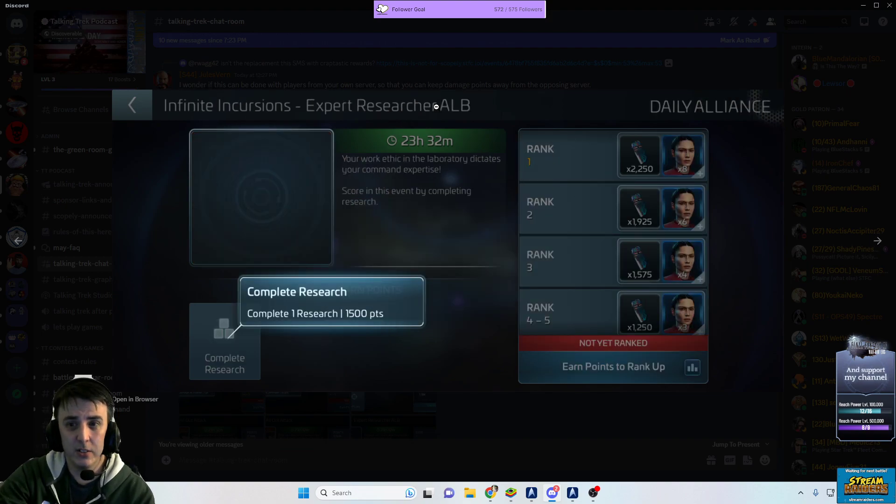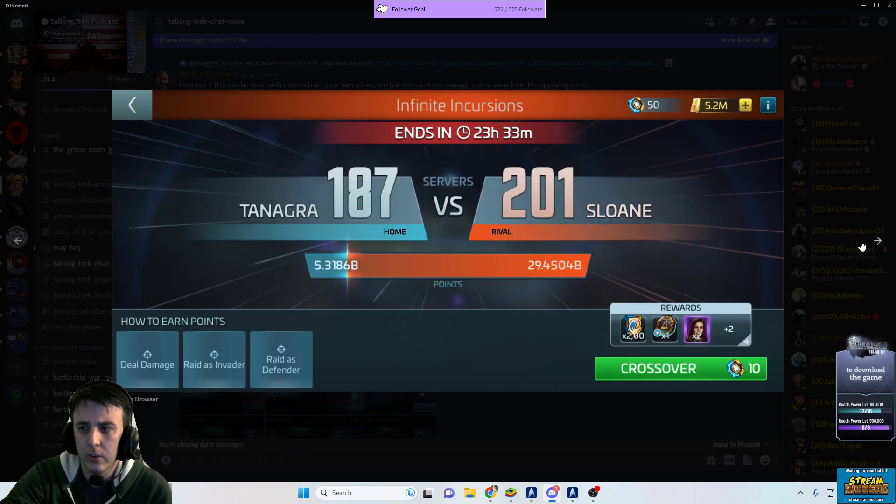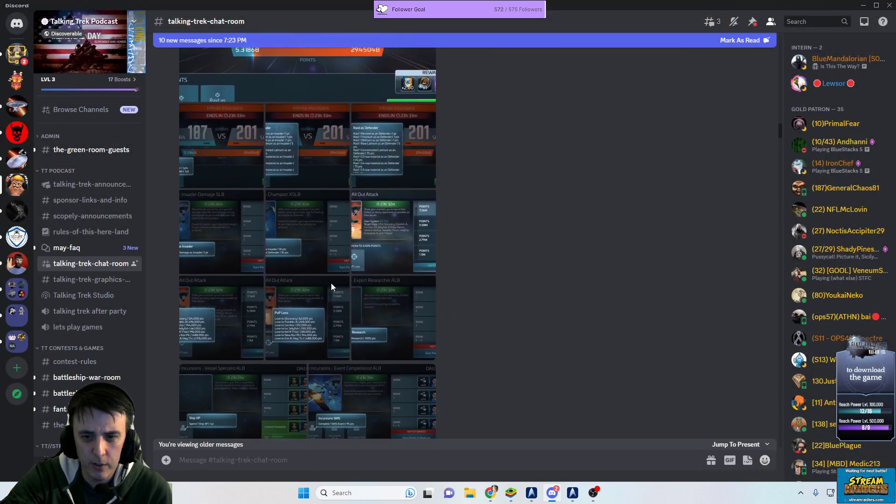There's also an Alliance leaderboard event for completing researches. Each research completed by somebody in your alliance is worth 1,500 points. Alliance rankings give out exo-linear comp chips as well as a very small amount of Strange New Worlds La'an shards.